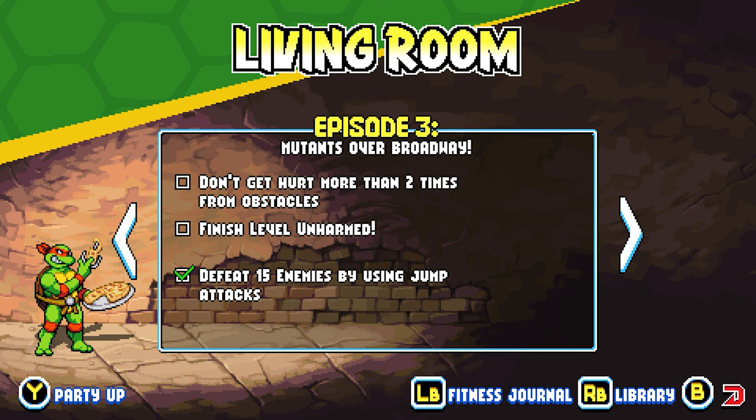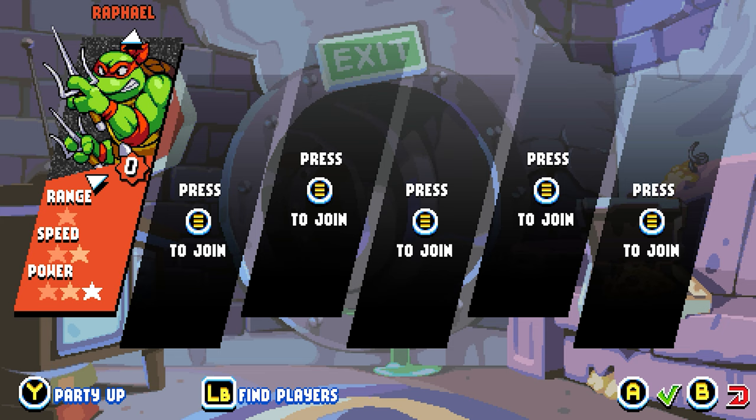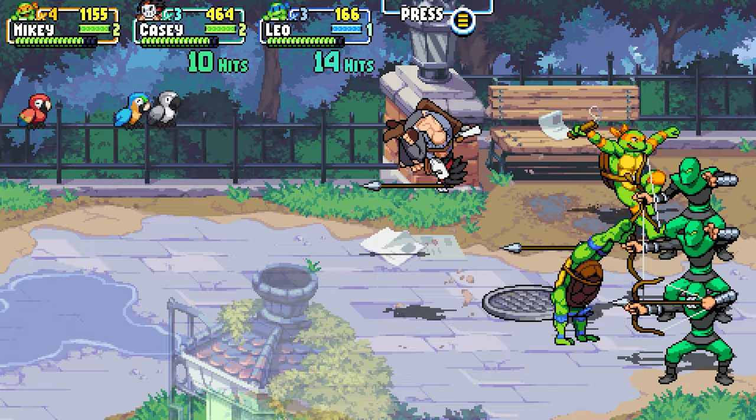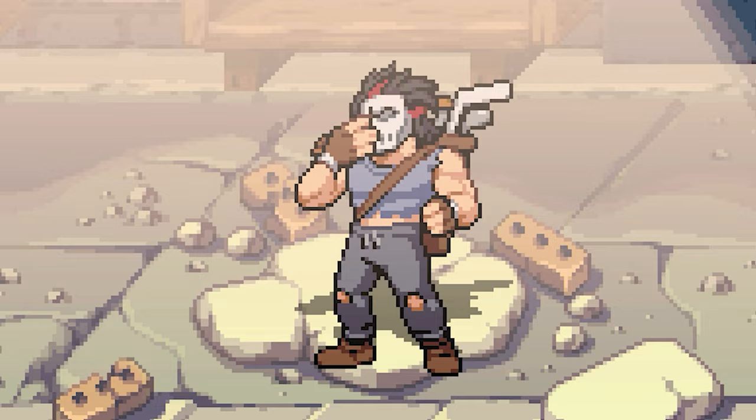He's slightly more powerful than the other characters because he gets seven stars to spread out across his stats, as opposed to six like everyone else. This gives him three stars in range and two stars in power and speed. This doesn't make him too overpowered, but he is statistically better than all four turtles, April, and Splinter — which is fair, because Casey Jones is the best.